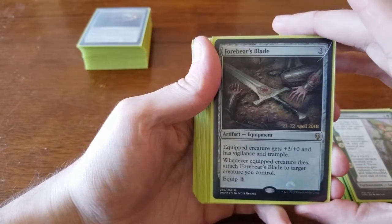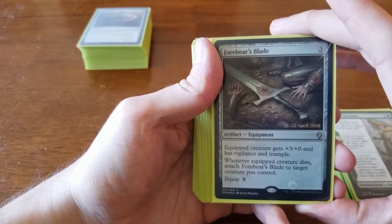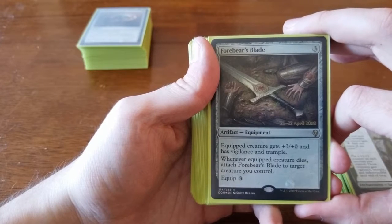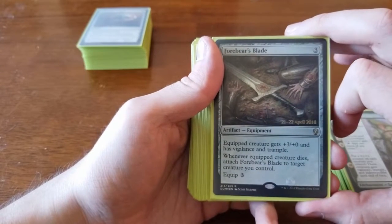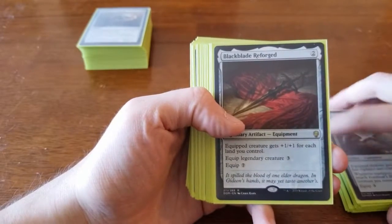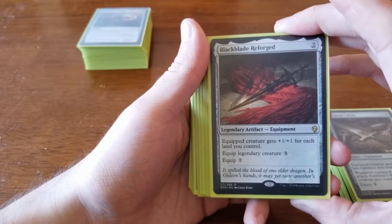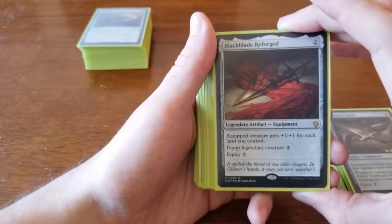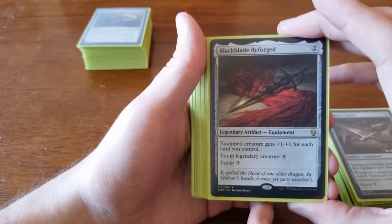Our equipments: Forebear's Blade — three to play, three to equip. Equipped creature gets +3/+0, Vigilance, and Trample, and whenever the equipped creature dies you attach it to another creature you control. This is what I was talking about for Grunn — put it on him, he doesn't tap anymore, swings alone as a 26/26 with Trample. We only got to do that once, but having the possibility was powerful. We usually ended up putting it on Shanna, Sisay's Legacy. The other equipment was Black Blade Reforged — costs two, equip three to a legendary creature or seven to a non-legendary. The equipped creature gets +1/+1 for each land you control. Late game equipping to any creature for seven essentially gives +7/+7 at minimum.